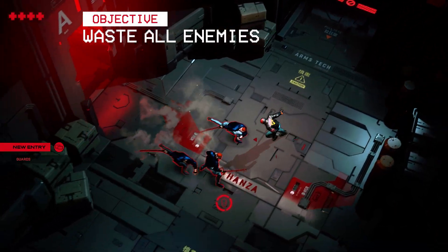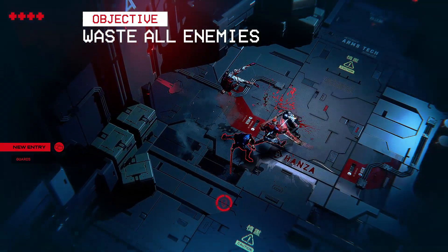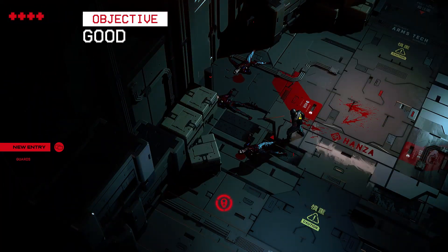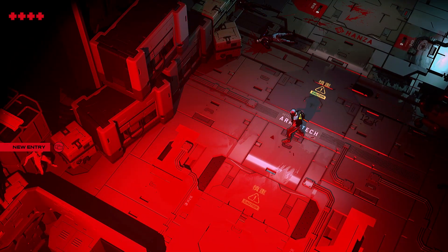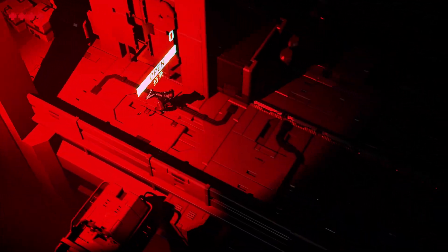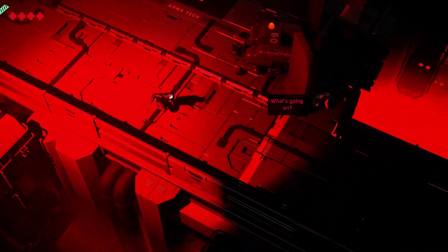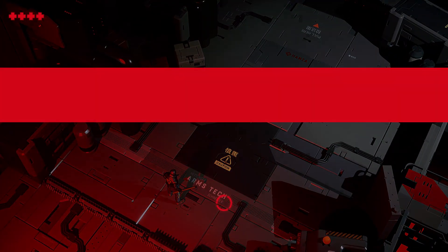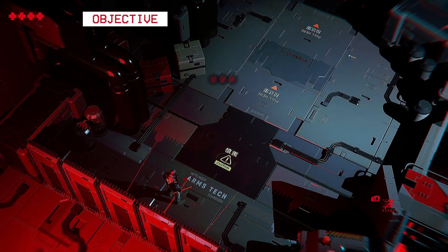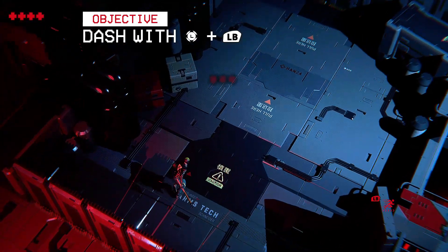It certainly has the look down to a tee. The protagonist's mask, for example, cycles through imagery and words ranging from threats and puppies to the infamous blue screen of death. Enemies in the opening tutorial mission look like goons straight out of Ghost in the Shell — all angular sunglasses and hatted suit jackets. The level itself is a mechanical nightmare made of steel, pipes and ominous machinery drenched in atmosphere, warning lights pulsing between the shadows.